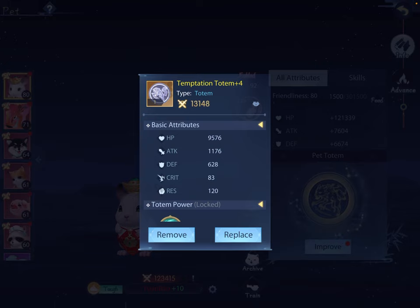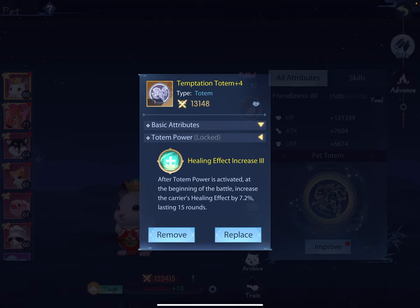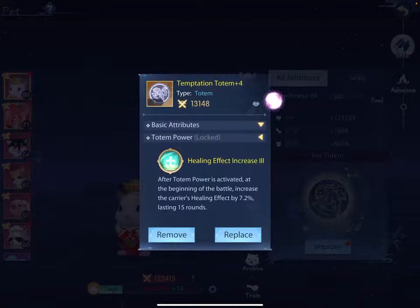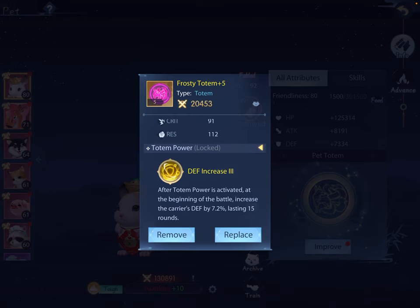I don't really care about the attack or the crit for this totem because I have it equipped to Chinchilla, who is on Zhuang Zhao - it's all about the healing, so those are basically empty might for me. I do care very much about giving more HP, more resist, more defense, more eva, and more damage resist to any of my support characters. When you are picking a totem, don't just look at the skill - look also at the basic attributes, because those will also be very important deciding factors.